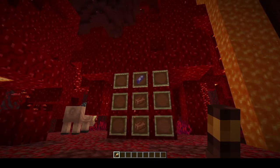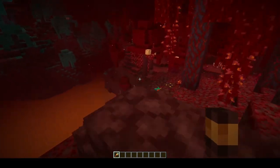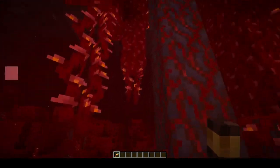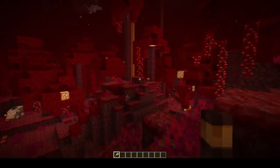To create the spyglass you need an amethyst crystal and two copper ingots. To complete this advancement you need to have already completed the 'Is It a Bird' achievement, so come into the Nether with your spyglass.